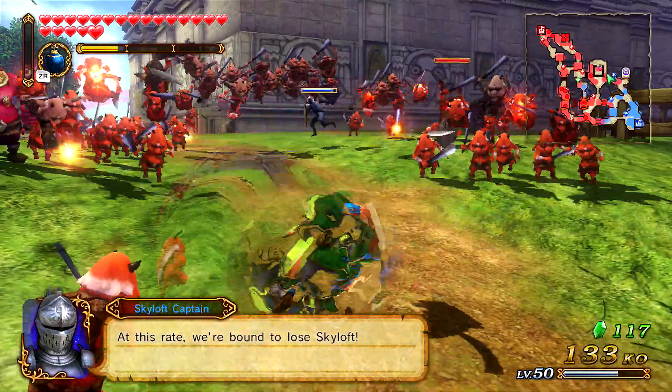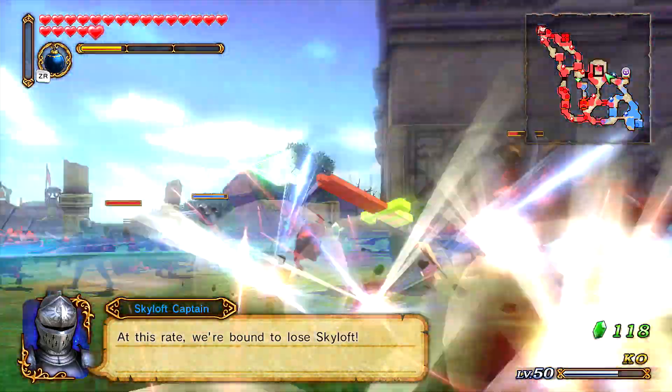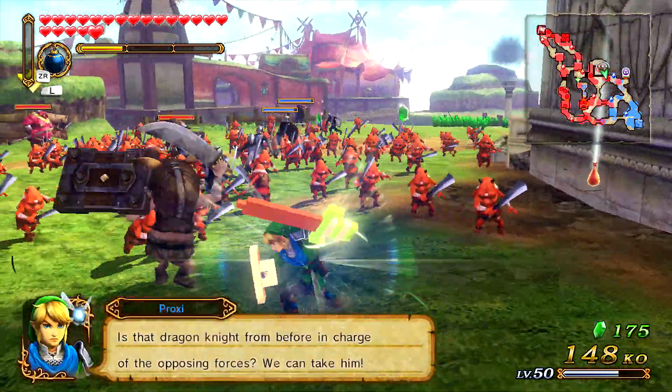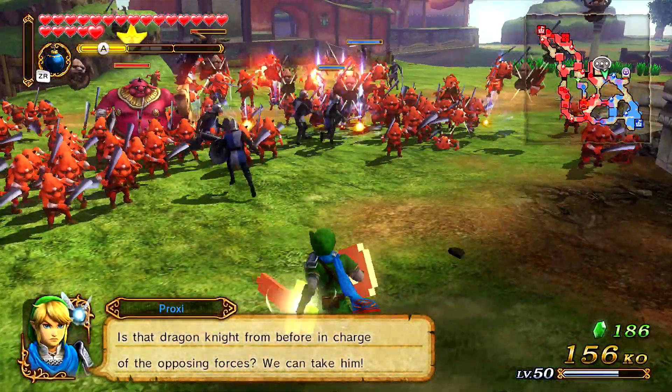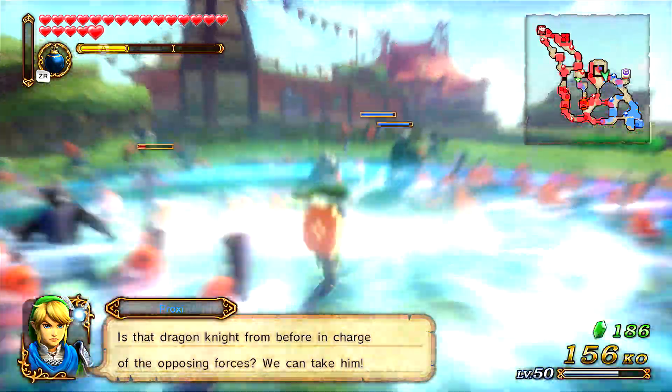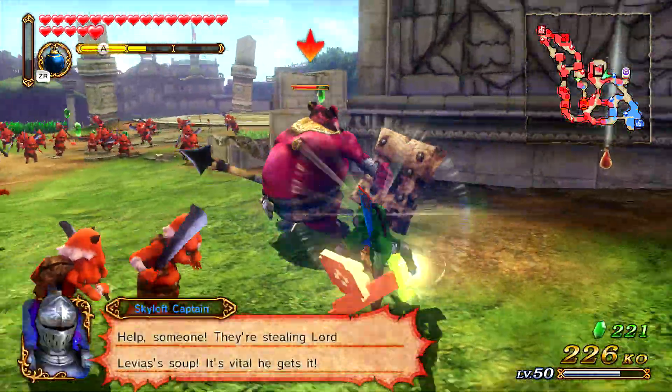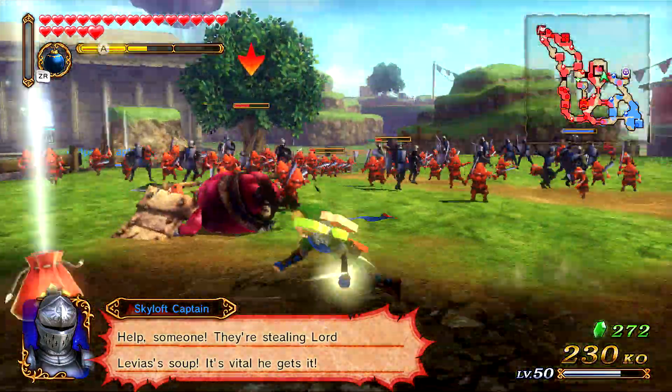Look at how cool this 8-bit sword is. I don't think I actually showed it off in the Let's Play, but you get this for free — it's just a DLC they put in once you've painted the Master Sword. I'm pretty sure, though I'm not entirely sure when we got it. I do know I got it on screen after a level while playing Legend Mode, so you guys saw it in my Legend Mode Let's Play.